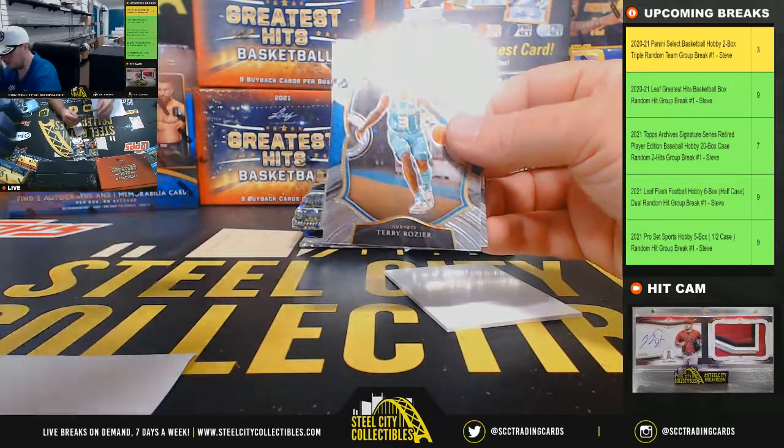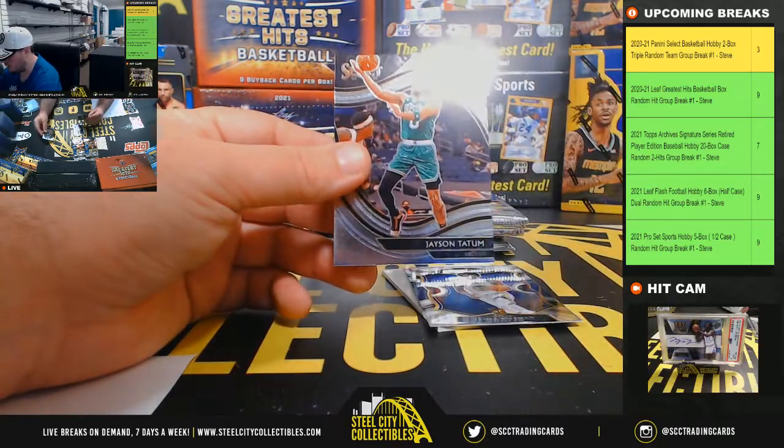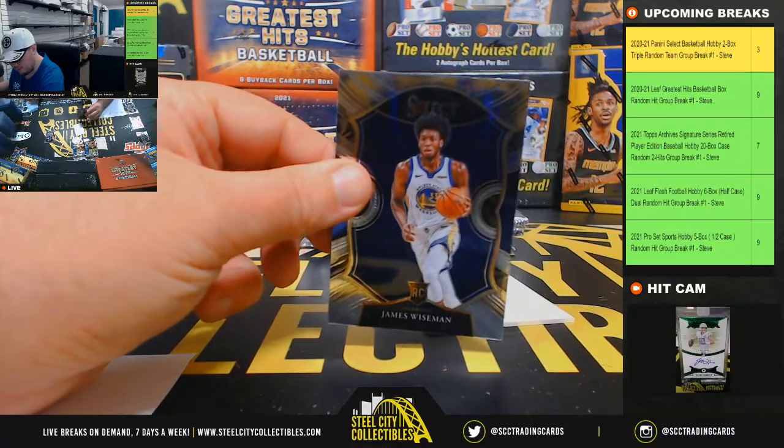Isaac Okoro rookie, James Wiseman rookie, silver Ivan Zubac, Jason Tatum. The Wiseman rookie is going to go to Albert.